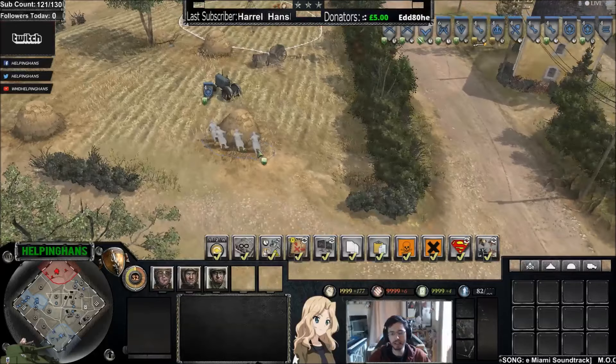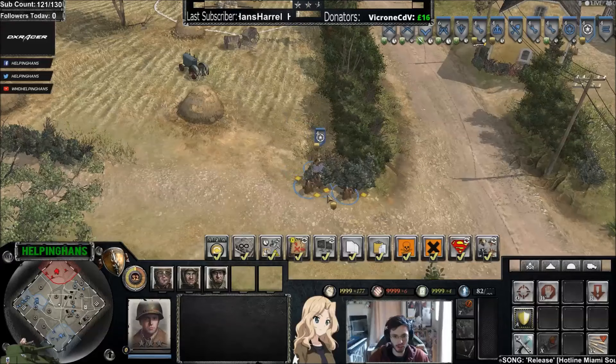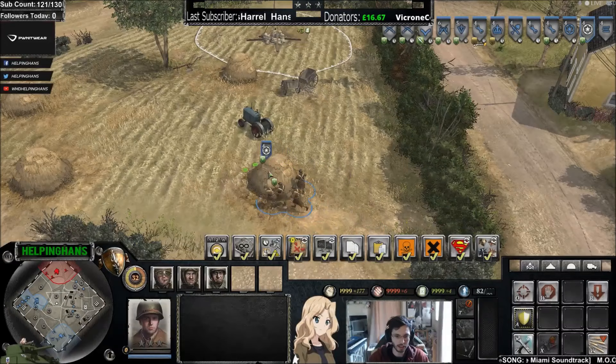What is heavy cover? Heavy cover is where rear echelon troops are—things like hay barrels, stone walls, and for instance this tractor. Light cover is indicated by yellow dots and also by the shield. Here we have the yellow shield, and when we jump over here, our shield changes to green, indicating heavy cover.